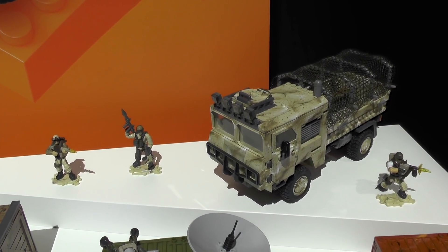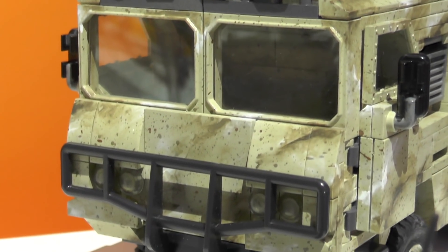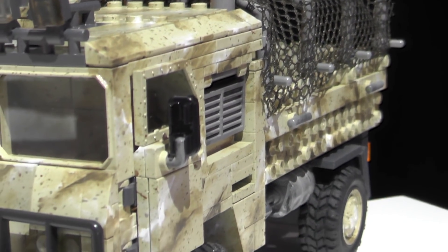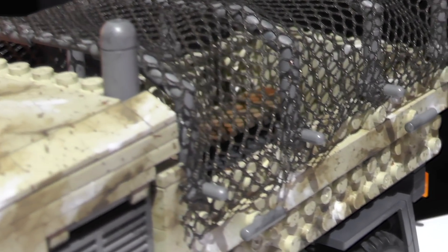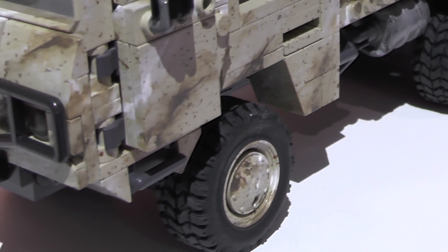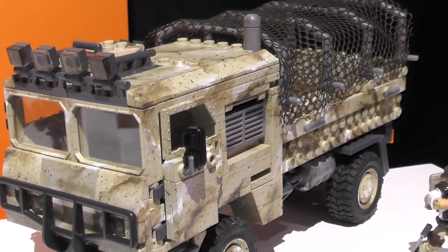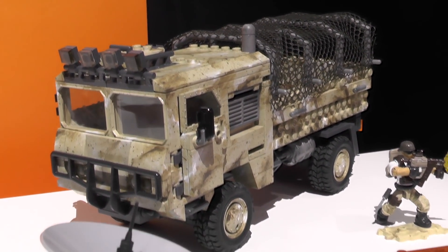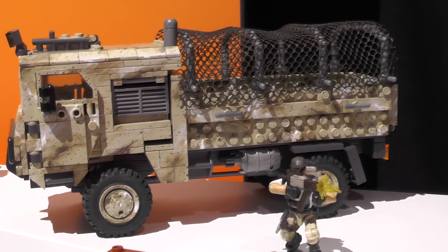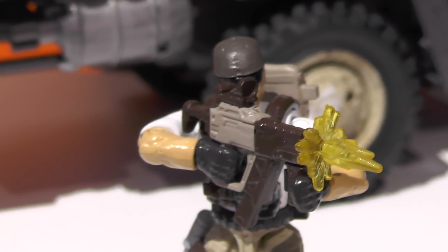For our key item we have our heavy tactical cargo truck. We paid close attention to the authenticity with the desert camo look, and we have the real fabric tarp on the back with treaded rubber tires — a lot of detail with this item. What's cool is that the back of this truck can actually fit those armory shipment crates, so you can carry it around and combine different items for really building out that world once you've got it put together. It comes with two soldiers.